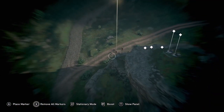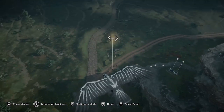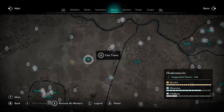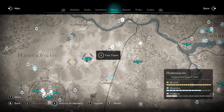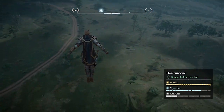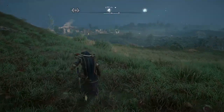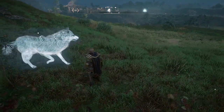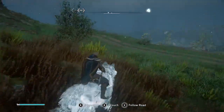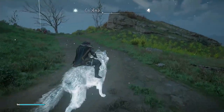There's a Goliath — a big enemy — escorting this wealth carrier. So here in Hamptonshire, if possible, I always try to steal the ingots instead of engaging the enemies because it takes a while to kill them all. Unless you're trying to get XP and level up, then you do want to kill the enemies — using stealth assassinations if possible, because assassinations give you more XP than non-stealth kills.